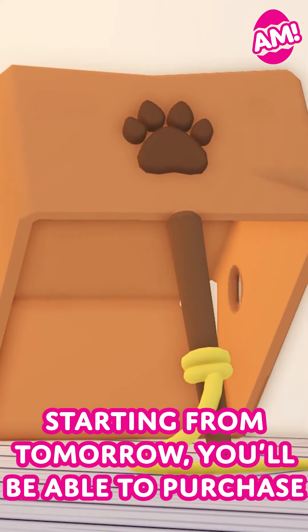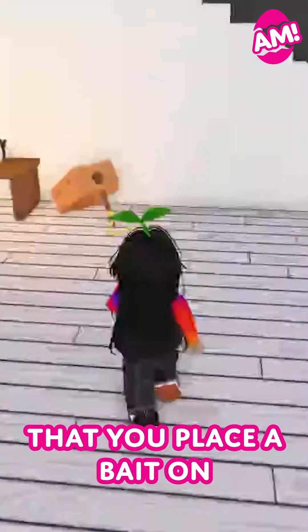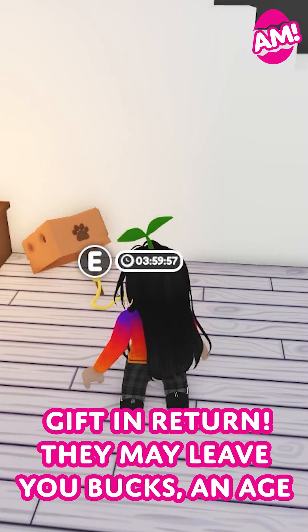Starting from tomorrow, you'll be able to purchase a lure for your homes. A lure is an item of furniture that you place a bait on. If you have a lure with the bait inside your home, a pet will visit, eat the bait, and give you a gift in return.